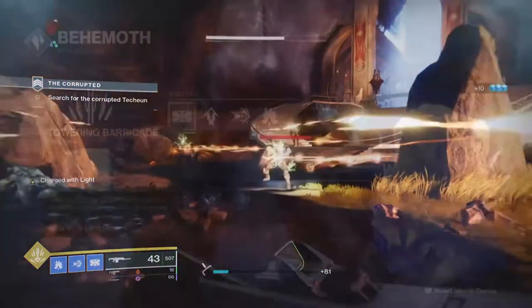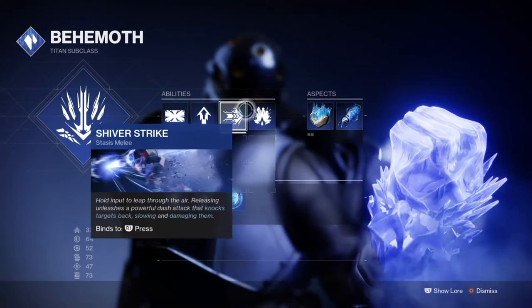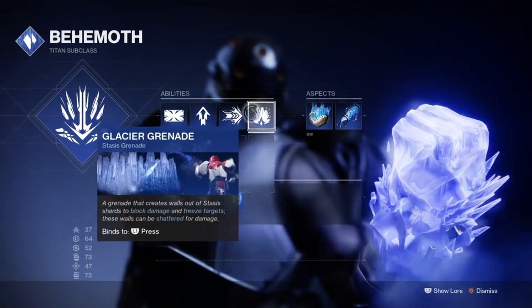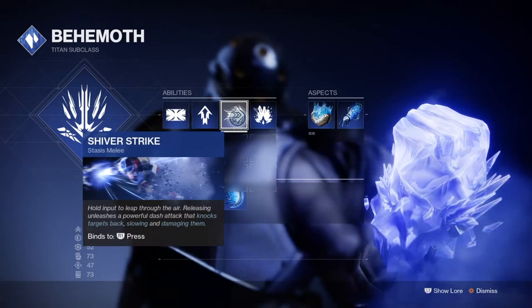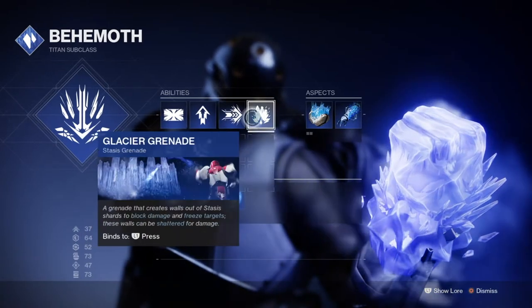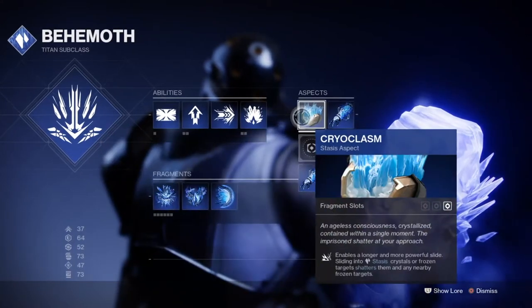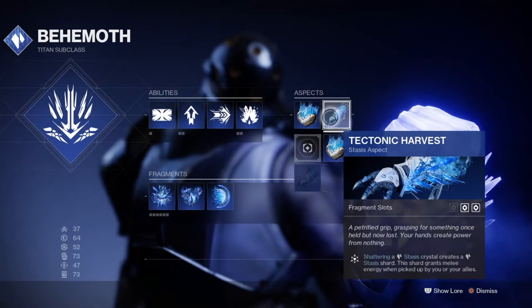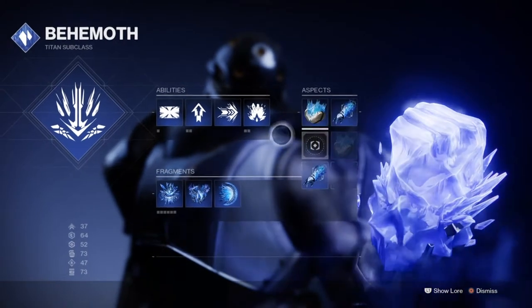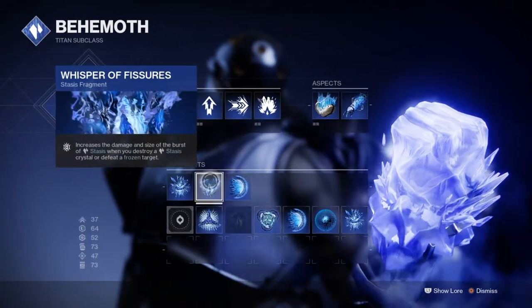Starting off with the subclass, we will be using the Behemoth Titan class with the Cryoslam and Tectonic Harvest aspects, with the Whispers of Shards, Fissures, and Durance fragments. The Whispers of Shards will play a major part in allowing your Shiver Strikes to be more effective, giving you a higher advantage against those caught in its effects, and will also boost our grenade regen rate for a short period.